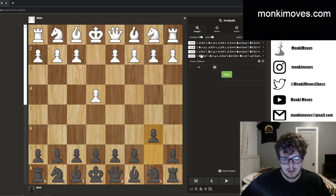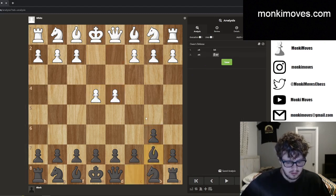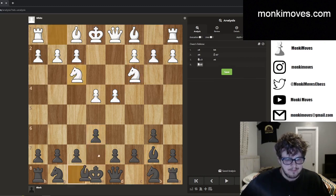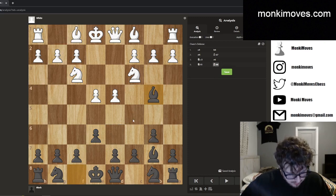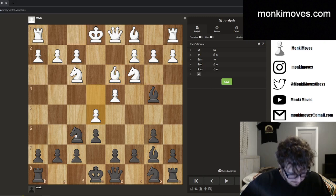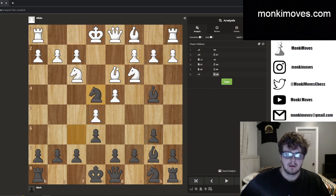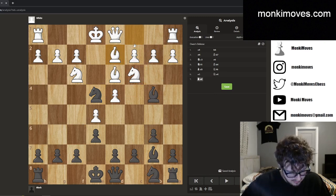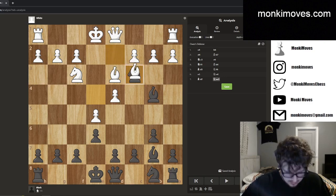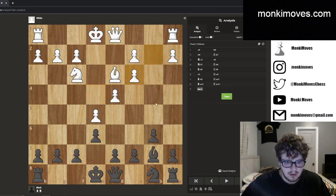We get e4, b6, I'm going to turn this off for now. d4, we play bishop to b7 — that's all normal. We get knight c3, e6, knight f3 — so I pin this of course, and after bishop to b4 we get bishop to d3. I play knight to f6, we have to go through this line, we get e5, and knight to e4. This isn't hanging because he can't recapture with a knight, so I'm offering to take right here — he has to support this if he doesn't want to lose the rook. So we're going to see bishop to d2 happen right here.